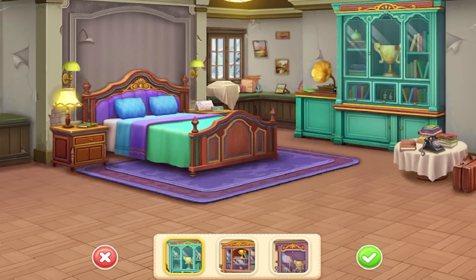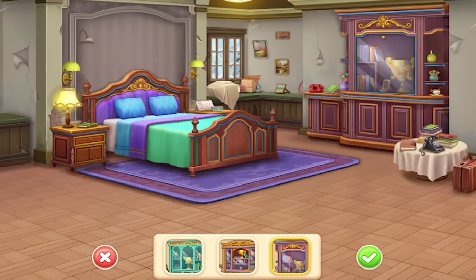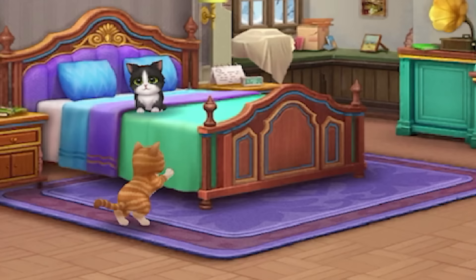Which one will be to Kitty and Lance's liking? The teal matches the bedspread, there's one with purple — they all have trophies. Number two has the smallest trophy but it has some flowers. I love that they all kind of go together, so you don't have to stick with the same set. I'm going to go with the teal one — it's really pretty. With Lance's help, you find some delicious canned cat food. 'I didn't get those cans easily, Kitty. Enjoy.' He's checking on her — eat some canned food and you'll be fine.